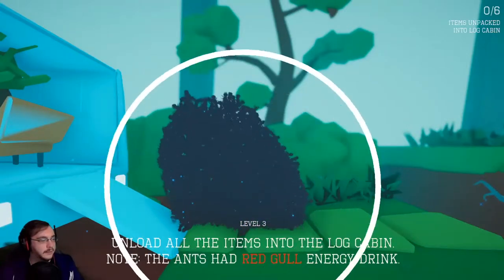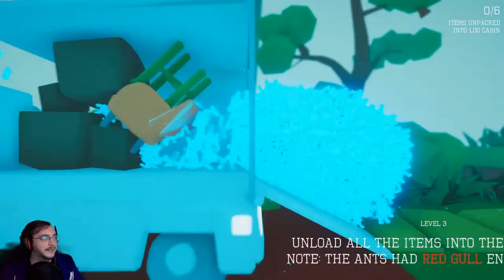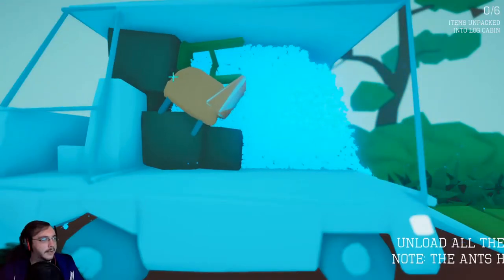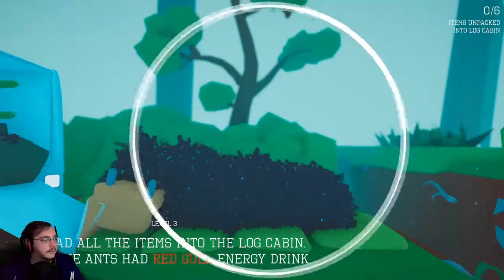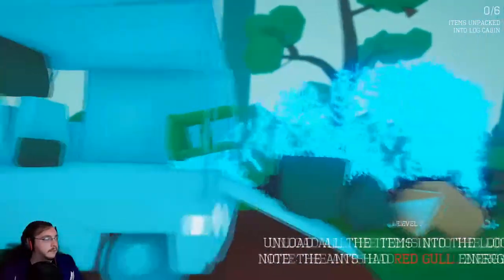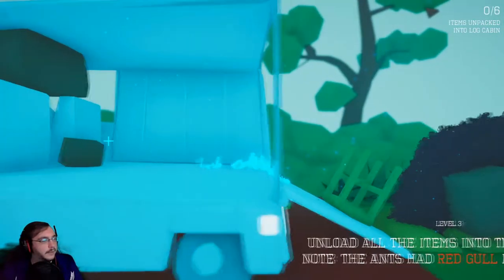A red gall energy drink. Unload all the items into the log cabin. We've gotta unload everything now. Can I get behind it? Well, we've got to go above and then around. Oh shit, we have a slight problem. I'm gonna have to come back for those — or maybe I can sneak my way around.